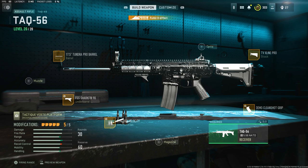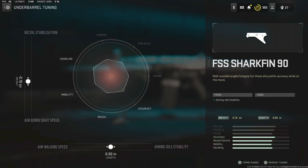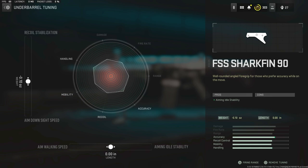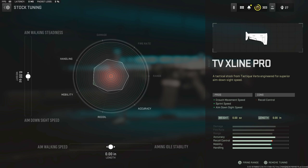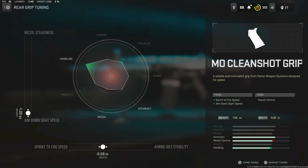Here's the TAQ-56 loadout on screen along with the tuning. It has excellent ADS and great range — a fantastic loadout overall. I'd actually recommend using the TAQ-56 as your primary and then picking up someone else's Vaznev as your secondary, so you have both weapons for that life.